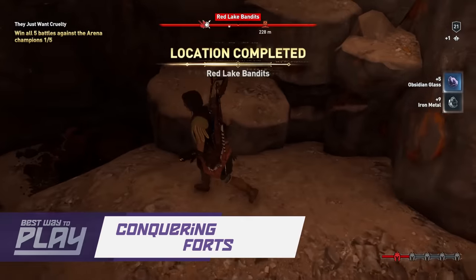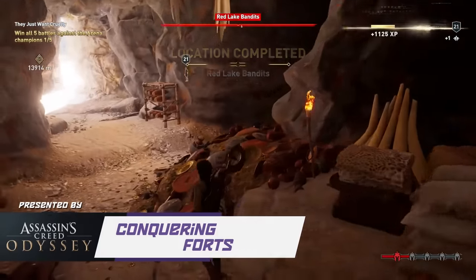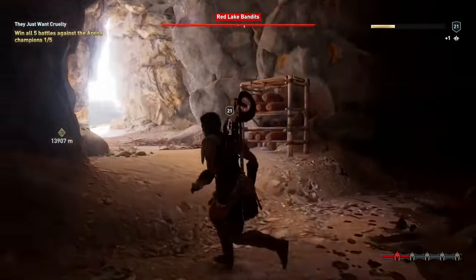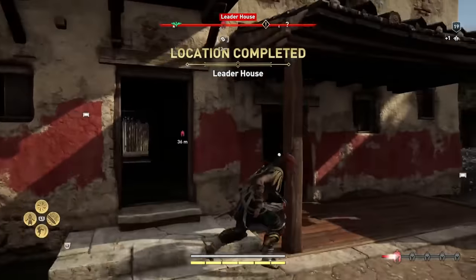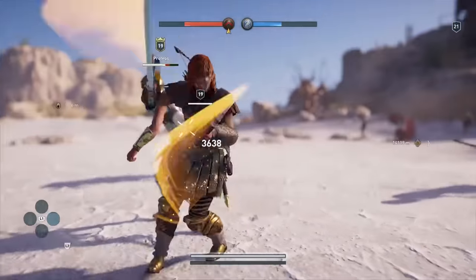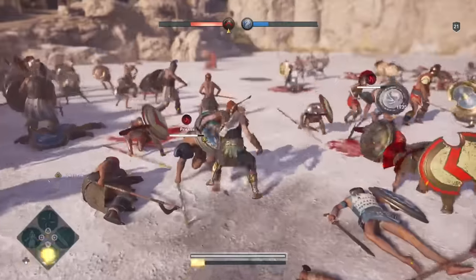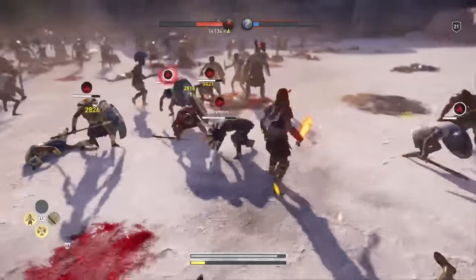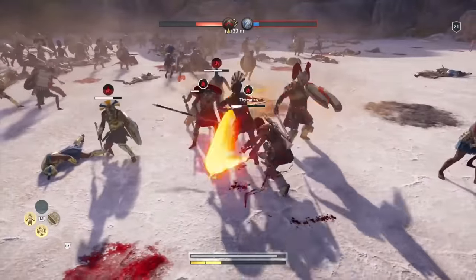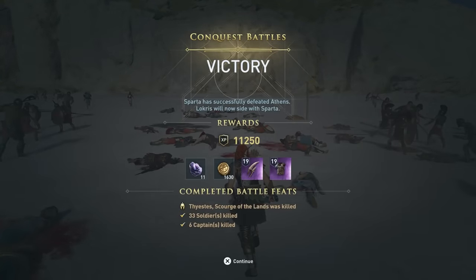Conquering forts and other locations in an area can earn you a decent amount of XP, but for how much time the larger locations take to complete, they just aren't worth focusing on. However, completing these location objectives will eventually unlock that area's conquest battle, which is always worth your time and one of the three best ways to earn XP. Choose to fight for the attacking side for a bit more XP, and make sure to respec into your warrior abilities before taking to the battlefield. Expect a legendary, measurable chunk of XP and epic loot for winning the usually short battle.